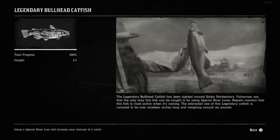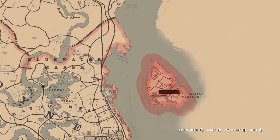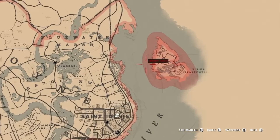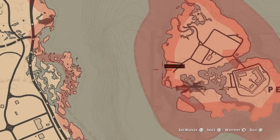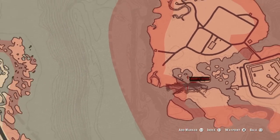Our third fish on the list is the legendary bullhead catfish. For the bullhead catfish, you're going to come right over here to Saseca Penitentiary, and it is located just to the right of Saint Denis. Now grab yourselves a boat because you'll never be able to swim over there — but that is where the legendary bullhead catfish is located.